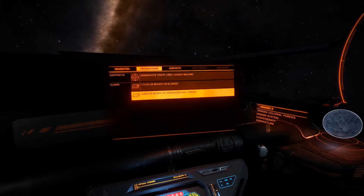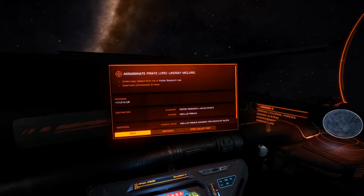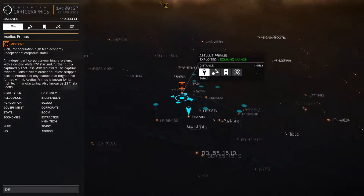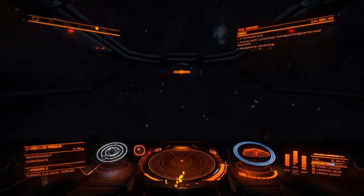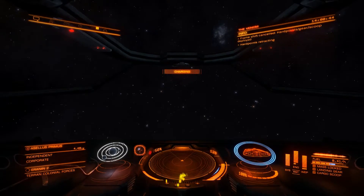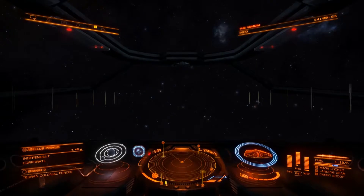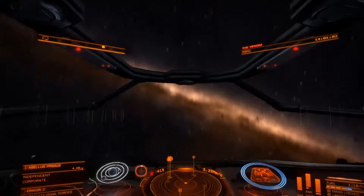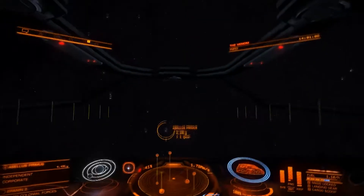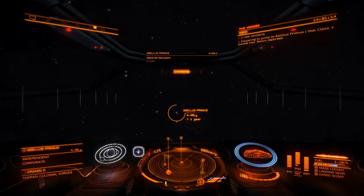We need to head back to the lab to give the Aceleus people the good news that we've taken out this pirate. We managed to take her down pretty quickly - I don't know if it would have been so quick if somebody else hadn't been using rockets to help us out. It gets the adrenaline going when you're in a fight! I've got a feeling she's going to have some friends who won't be too happy that we've just decimated their leader. We need to quickly jump back to the Aceleus Primus system away from Erin In.